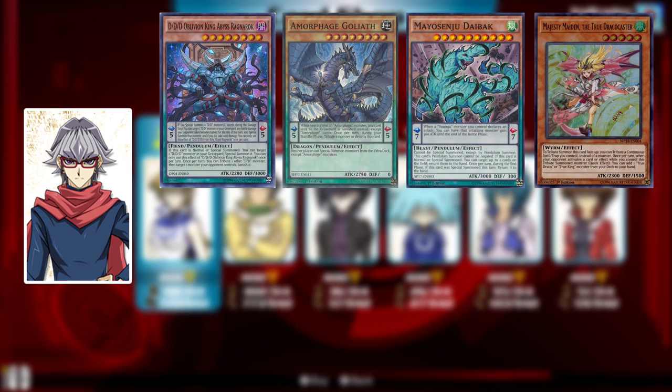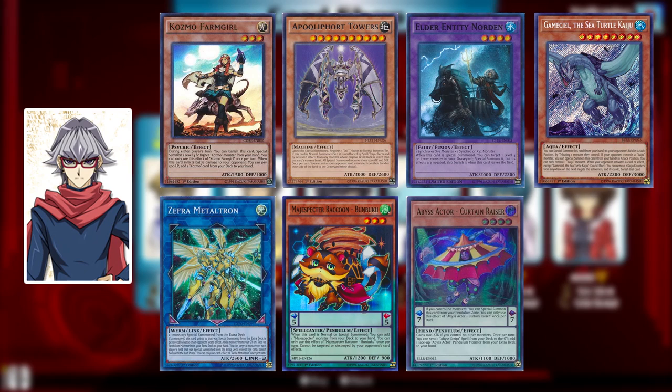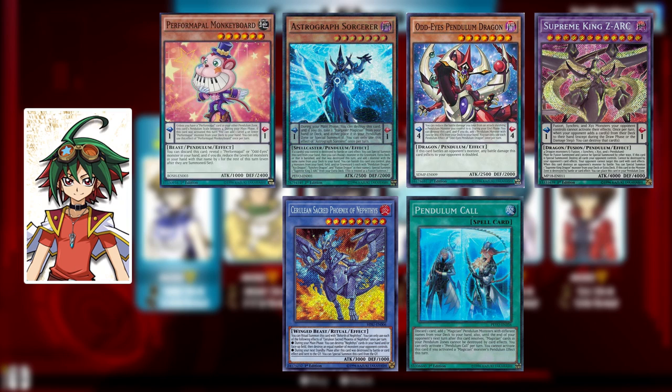Declan's pack has DDDs, Amorphages, Yosenjus, True Dracos, Monarchs, Mythical Beasts, Dinomists, Ignites, Cosmo, Cliffort, Outer Entity, Kaijus, Zefra, Majespecter, and Abyss Actors. And finally, Yuya Sakaki has Performapals, Pendulum Magicians, Odd Eyes, Supreme King, Nephthys, and a bunch of Pendulum support — so go to him if you want to build a Pendulum deck basically.